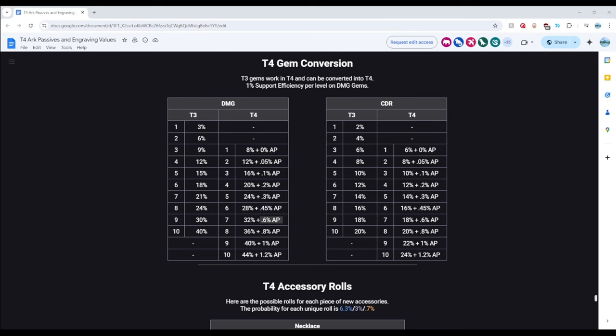The conversions make it so that it is actually worth it to convert your gems to Tier 4 up until level 10 — the damage ones. If we see the chart, we notice that you do get a slight damage increase by converting your gems. But level 10 actually reduces your damage, so I would suggest that you convert all your gems to Tier 4 except for level 10.